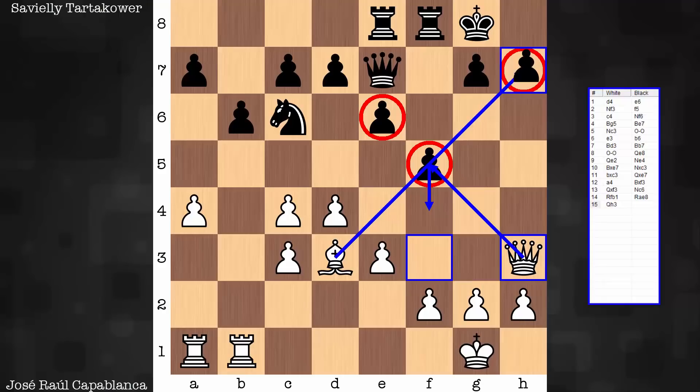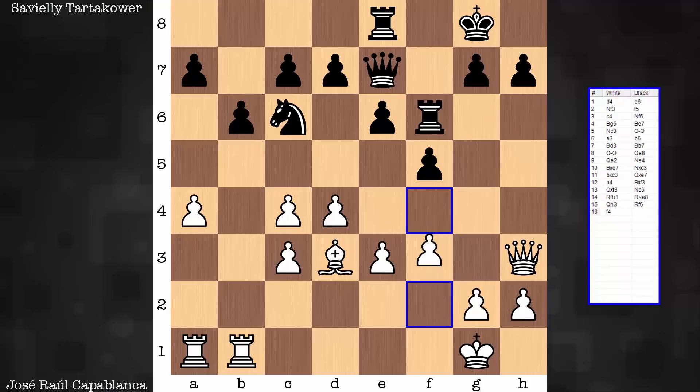So this freezes both the e pawn and the f pawn. If the f pawn moves, h7 collapses, and if this guy moves, f5 collapses. And the other point behind queen to h3 is seen next — to get the f pawn contributing to some central control. And this ties in really well with the bishop. Pawns on dark, bishop on light.